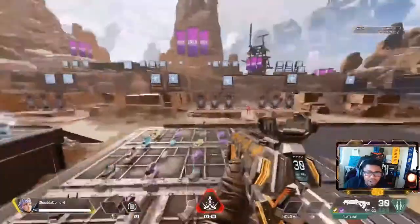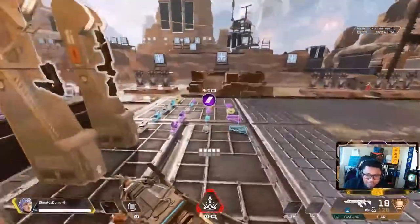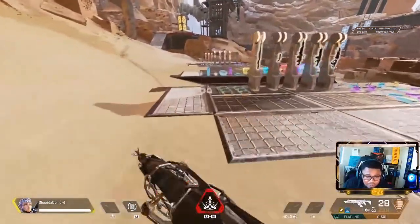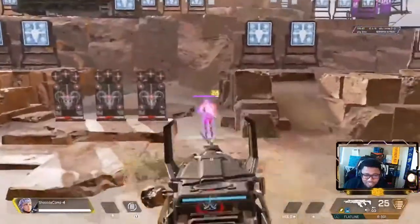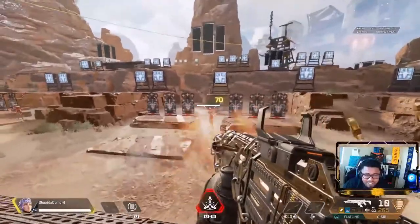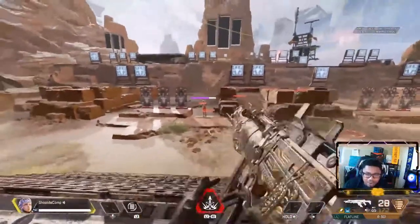Start playing around with hip fire for every single weapon. A lot of people — that's part of the difference between people who are good and people who aren't in this game. This is why I'm always trying to have close-range fights, because a lot of people don't know this: the hip fire on these guns, some have differences, but it's very accurate.